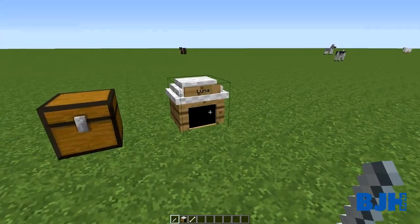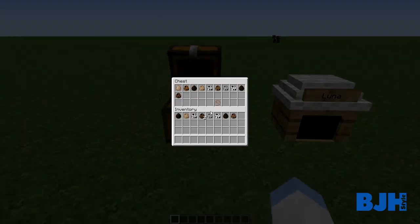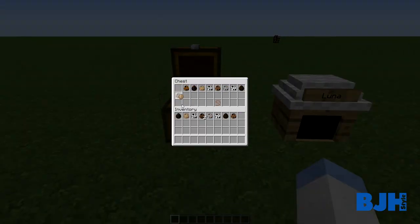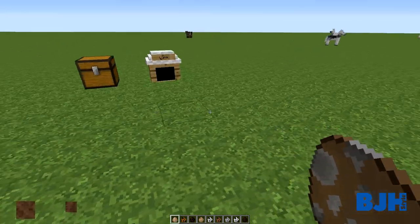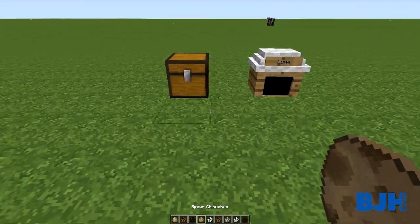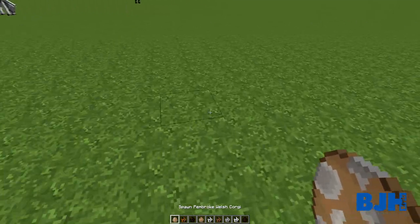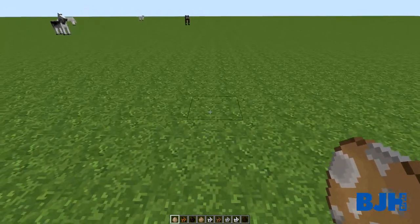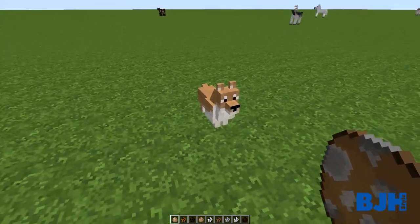That's basically the dog house and stuff. Let's see what types of dogs we have. We start with a Pembroke Welsh Corgi - look at this, it's a really cute little doggy.